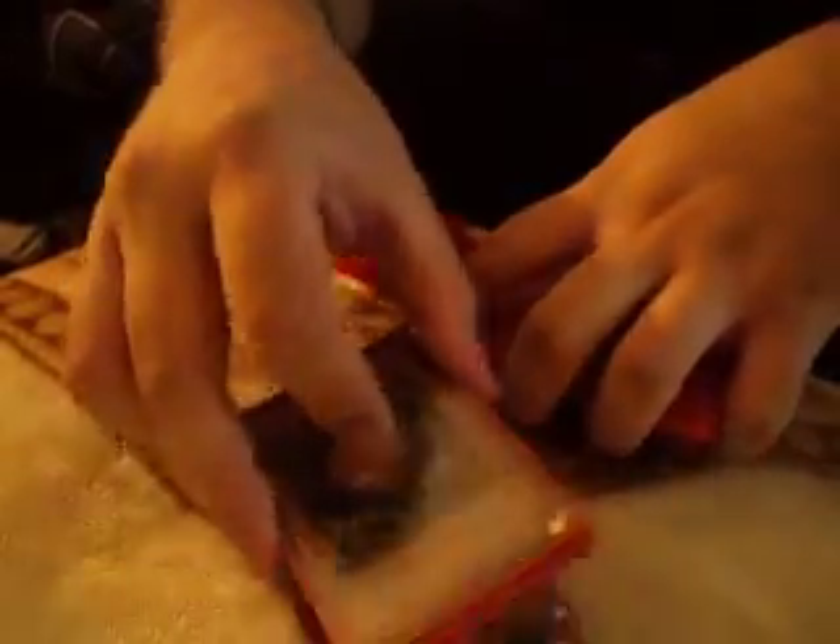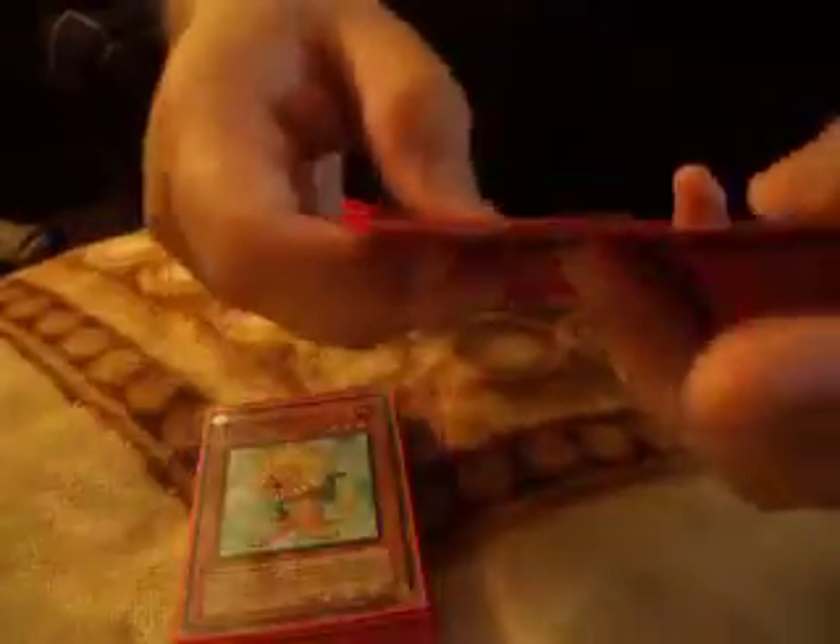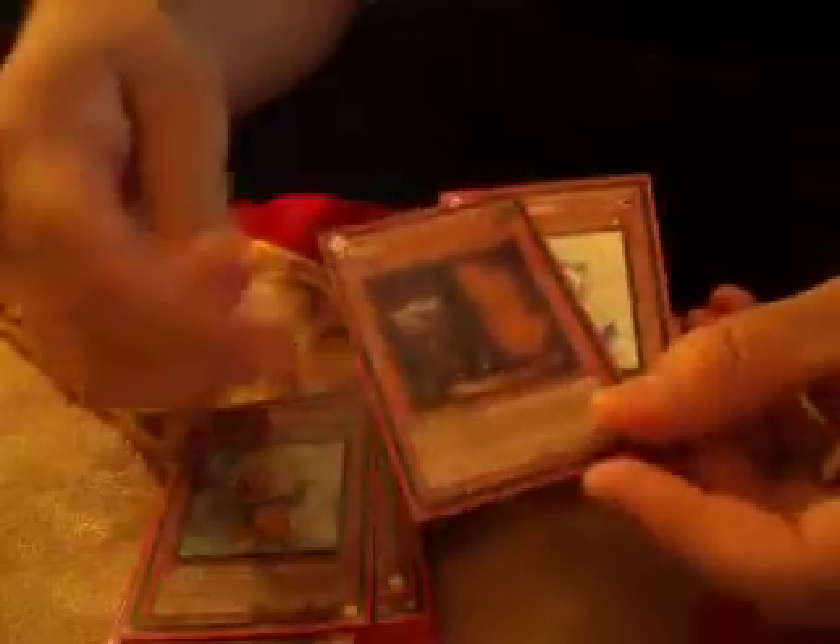Sangan switches out a lot of the key cards that you want. Dandylion and Glow-Up Bulb is just amazing — Synchro-ing with Debris. To stop your opponent from going off, Maxx "C" and Effect Veilers. I actually just got this Maxx "C" so I'm barely going to test it out, but Effect Veilers has been working fine. Marauding Captain to Sangan, search for Effect Veilers — it's really good.